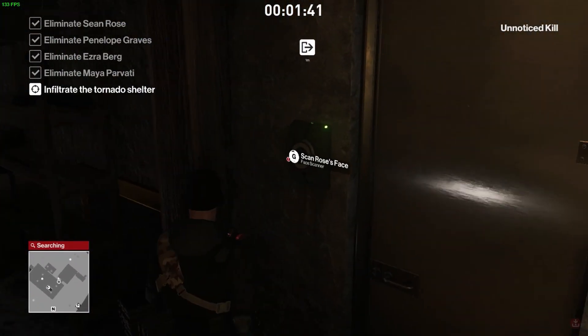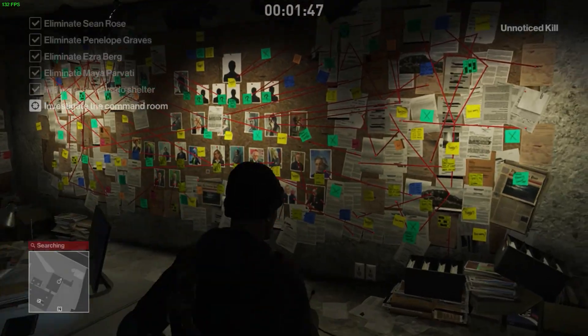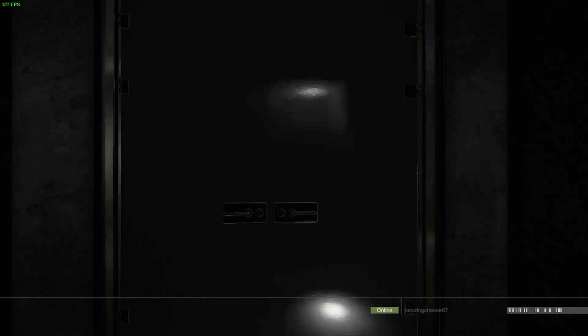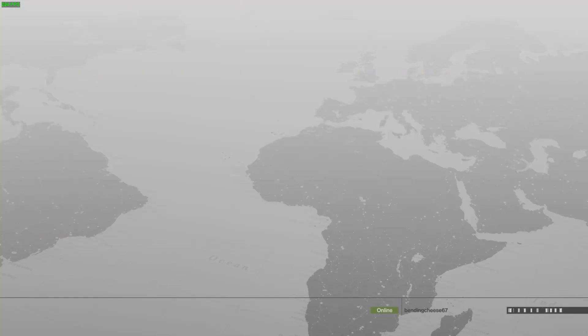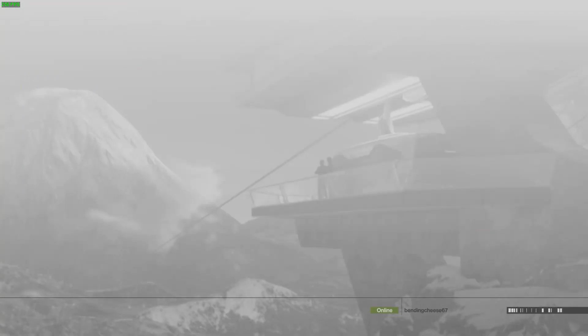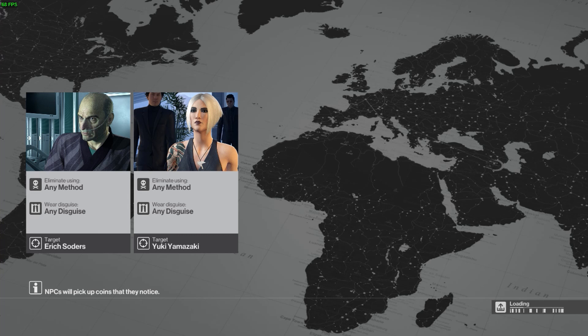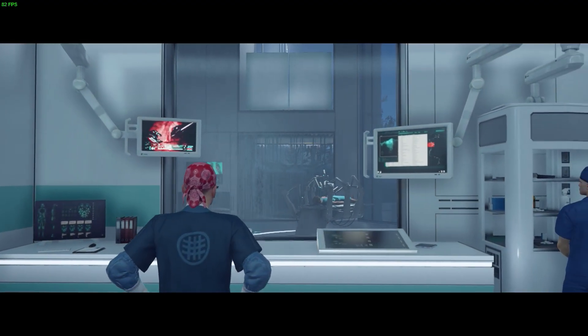You can see the disguise and the usual setup. In Hitman 2 you can use every single exit after completing a mission once, but for this one we have to use the standard exit. Now onto the final mission, Hokkaido. This is a really simple strategy that people have been using since day one. I just wanted it to be consistent so I wouldn't fail on the last mission.